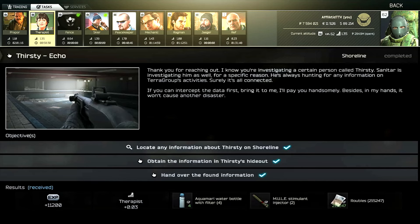Hey guys, this is a therapist task guide for Thirsty Echo. For this task, we do have to locate any information about Thirsty on Shoreline, then obtain the information in Thirsty's hideout, and then you have to survive an extract and hand over the information.